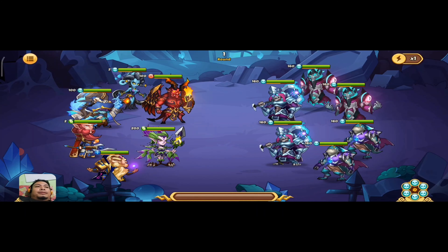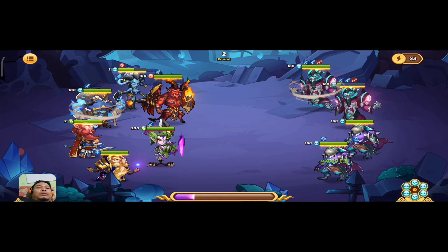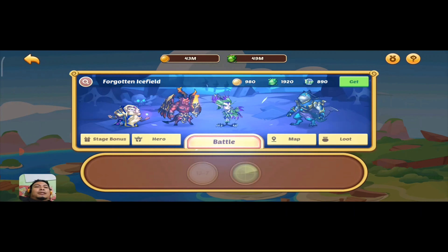As usual we do our battles through the campaign and watch as Garuda eliminates every enemy. Now we're going to check if we can do some team improvements — again, this is day 10.